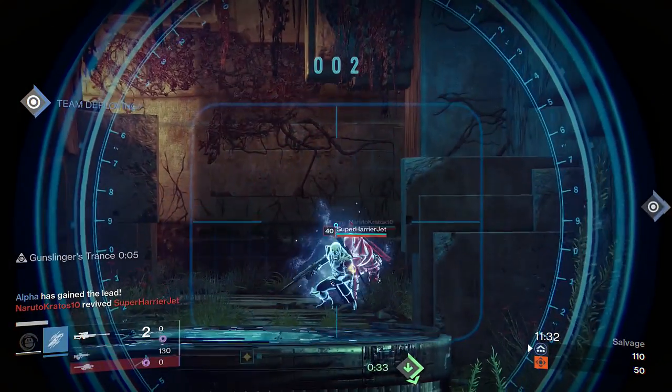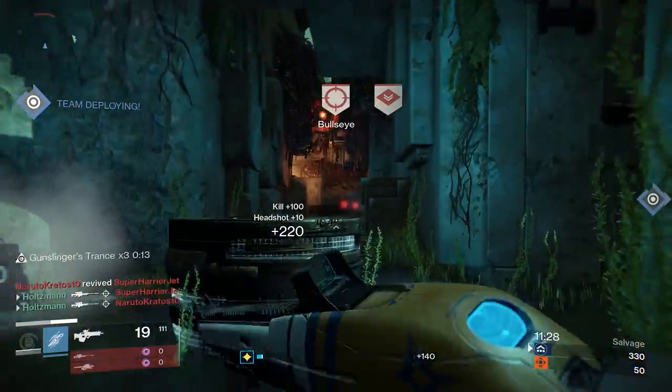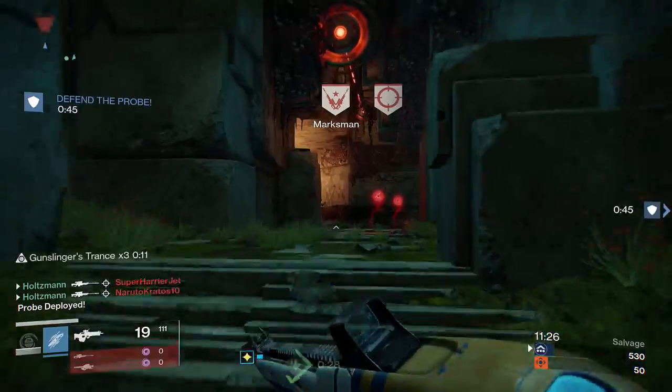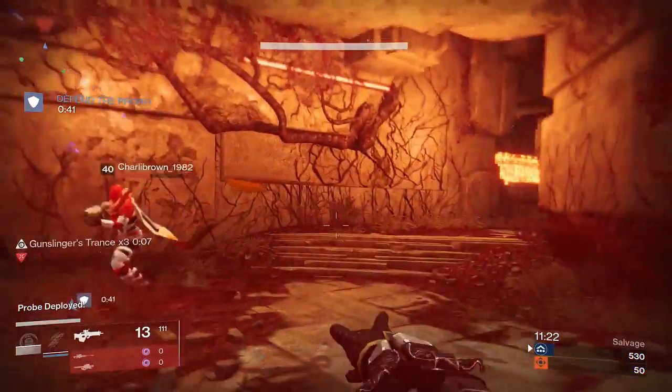Hello and welcome to another Planet Destiny exotic weapon review. Today we'll be taking a look at the exotic scout rifle, Boolean Gemini. It's obtained by completing the Lost and Found quest from Petra after completing a few other questlines from the Reef.